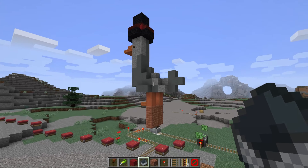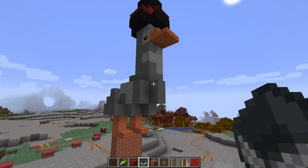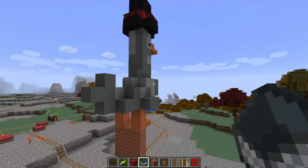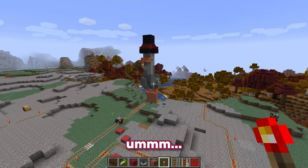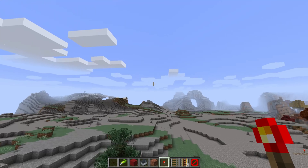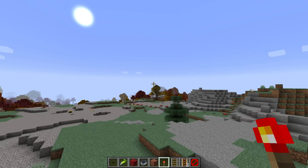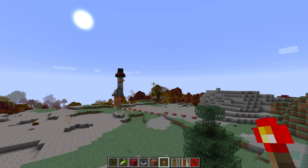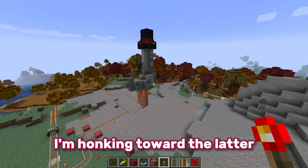Oh my god! I think the way it works is it renders it as a massive entity. Oh my god, it's actually quite terrifying but it's beautiful. We've got a breakage in the track. This goose — who I shall name Gavin — he's moving around my world! Imagine an entire Minecraft world where just absolutely ginormous geese... he's out of render distance. Imagine a Minecraft world full of giant geese that move around. Would that be amazing or terrifying? I'm honking towards the latter.